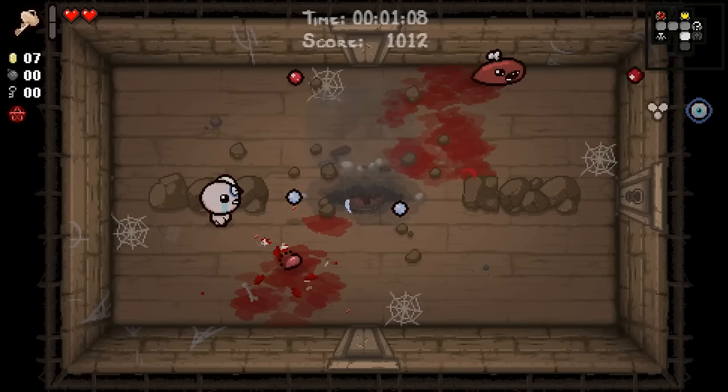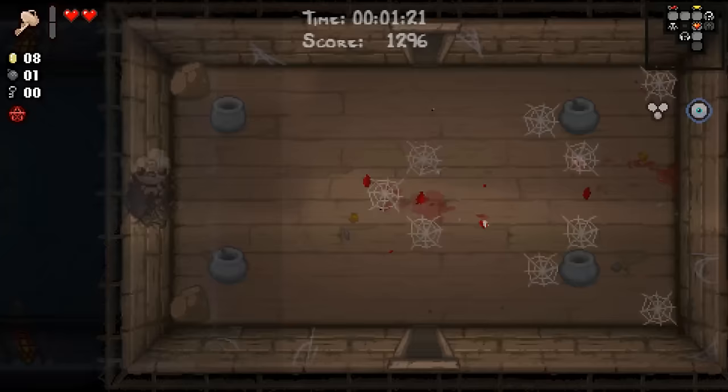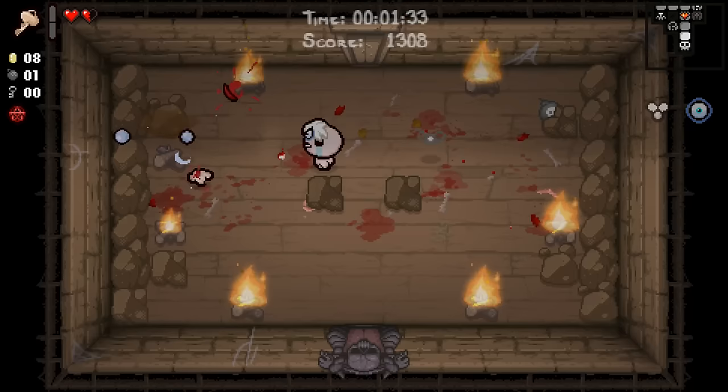Do we want to buy a Spirit Heart from our shop, considering we can get in for free? The answer is probably yes, but I do want to find the second secret room as well — we have an Eternal Heart in there. Let's not make the same mistake we made last time and just lose this. We will get one more Dad's Key play here. By the way, we got Sworn Protector. Mostly I think Sworn Protector is good as an enabler for Beelzebub at this point.